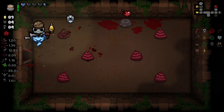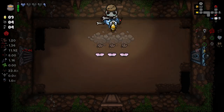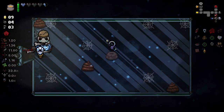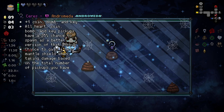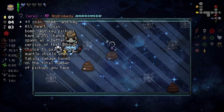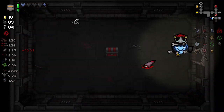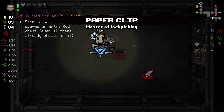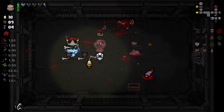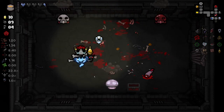I lost Perfection — god damn it. That was very quick to lose it. Oh, planetarium! Wasn't expecting that. Thank God I did this extra exploration. We get plus one coin, bomb, and key. All hearts, coins, bombs — a 25% chance to spawn as a better version, and a chance to gain Holy Mantle when taking damage based on the total number of pickups you have. It's actually gonna be really good, and the visuals for this thing are pretty cool.